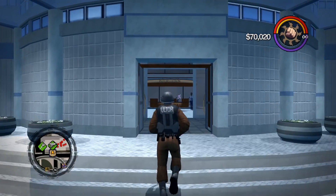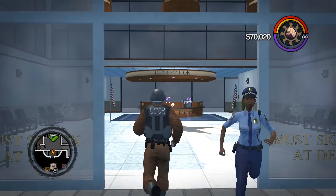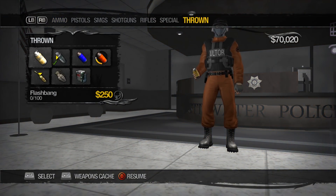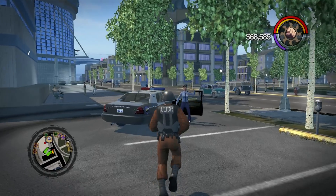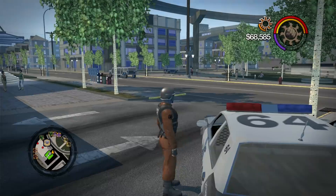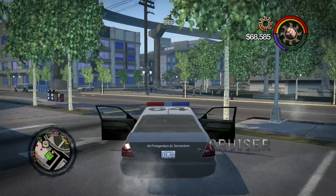This mod also includes a new crib that is the police station. You can purchase weapons and change your Misako outfit, so it makes for a neat base of operations. When in free roam, you can recruit cops and Ultor security as your followers. They can prove to be quite useful if you have full gang notoriety.